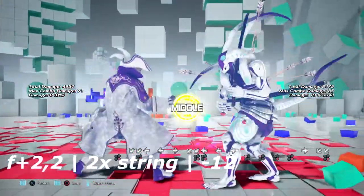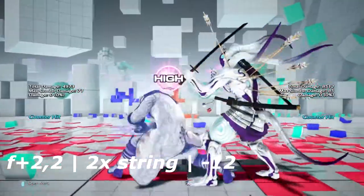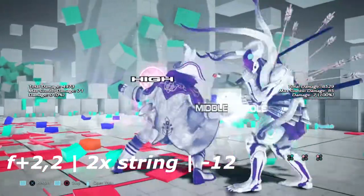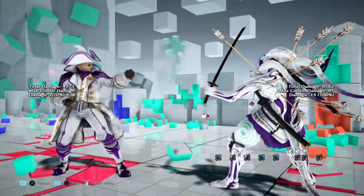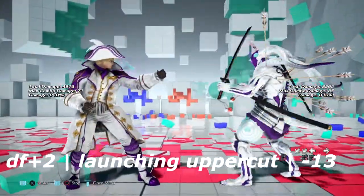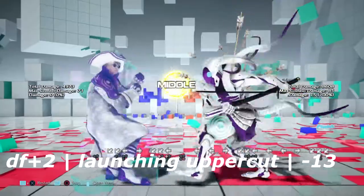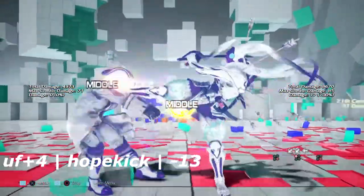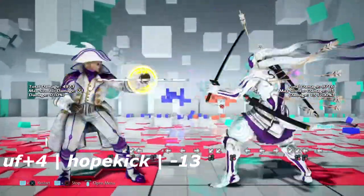Up next is 4-2-2, a 2-hit string that is negative 12 on block, but the pushback makes it seem like 1-1 won't work — down forward 4 works better instead. Leo's down forward 2 launches crouching opponents, meaning it's unsafe at negative 13 on block, like a hot kick. And speaking of which, the hot kick is also negative 13 on block.